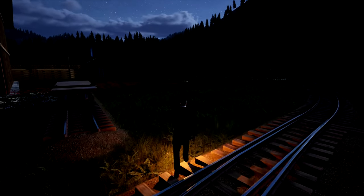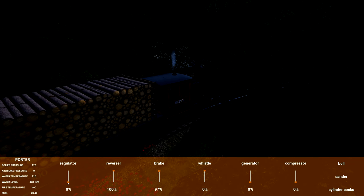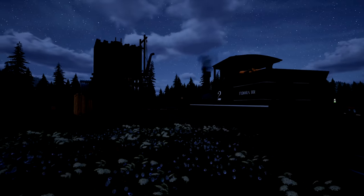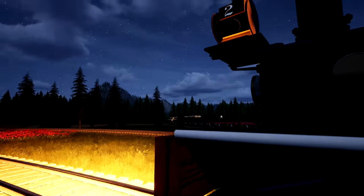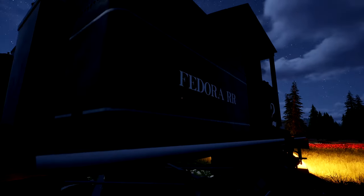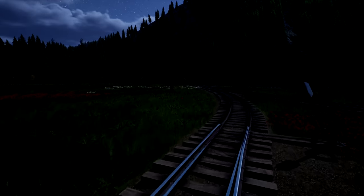It looks like we stopped — all right, cool. Well it's just going to be more of the same. Let me keep heading towards the depot and we should have a sunrise eventually, or I'll manually set it. Let's check what the headlight looks like on the Shay — oh yeah, look at that, that's pretty bright actually! That'll look pretty cool riding at night. Some of the locos have glass lights and stuff — I don't think this one has anything other than the headlight.